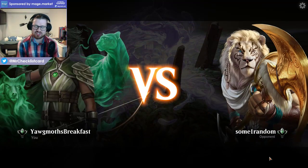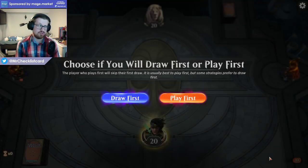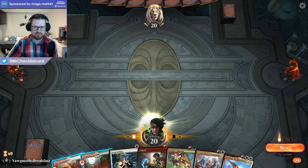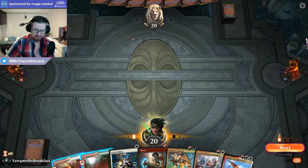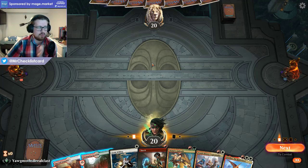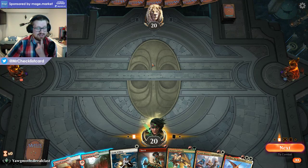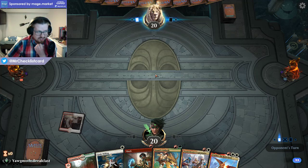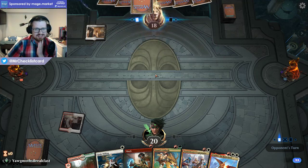Okay, here's the last match against 'Someone Random' — and that is actually their username, not just me calling my opponent someone random. All three colors do have creatures and things to target them with, and even a Shock. If I knew my opponent was a Simic Grazer deck where my life total doesn't matter, I would take two damage on turn one because this leads them to maybe play around our Shock and not play that creature.